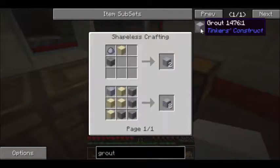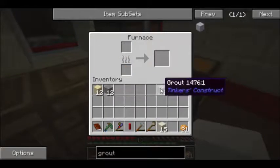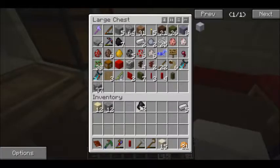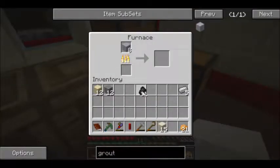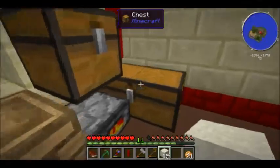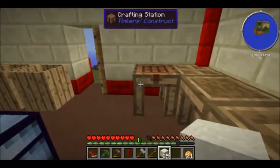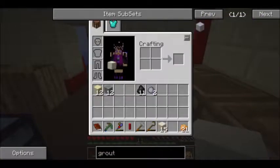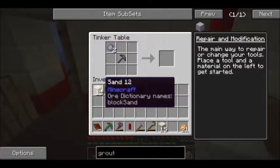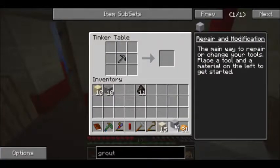We get our iron out and put that in there to get the seared bricks, but we're going to need more than eight and more charcoal. We can also make a bucket, and we have some clay here as well. We can do another grout recipe - that gets us four more.